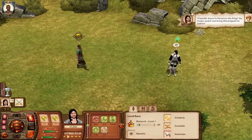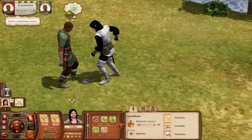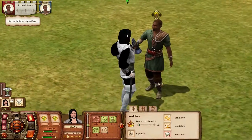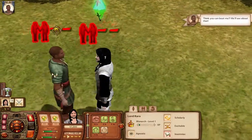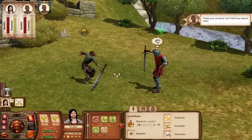A challenge to a duel! I'm sick, please don't beat my ass. I'm gonna throw my gauntlet on the ground at you even though I don't have one. That's right, your gauntlet's ugly! Let's fight!